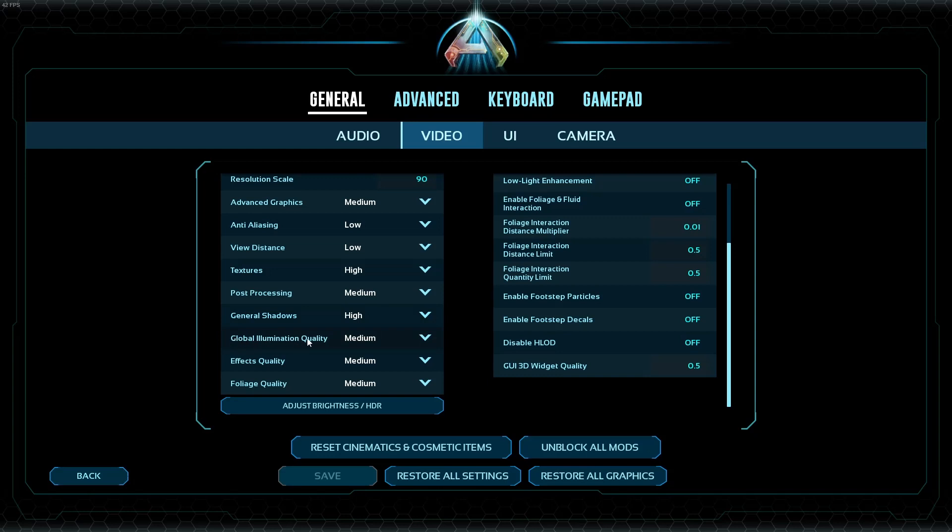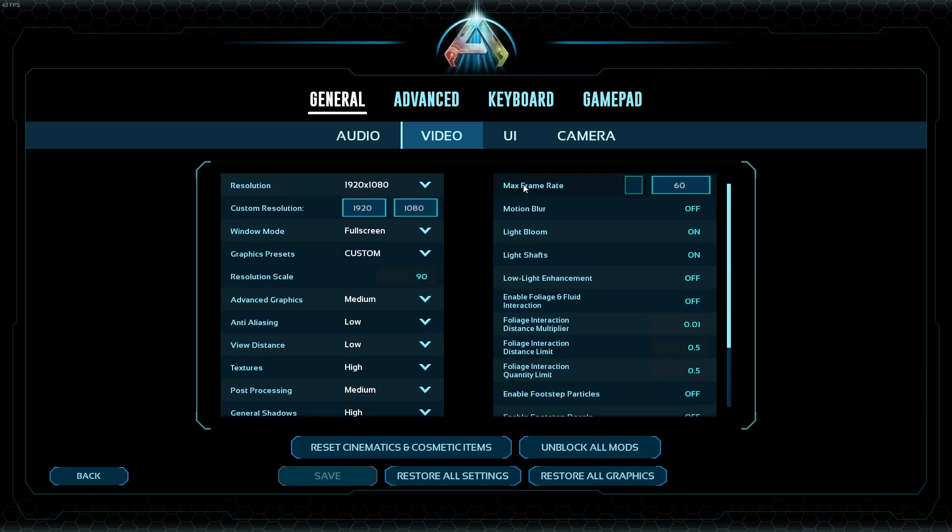Global illumination quality on medium, effects quality on medium, foliage quality on medium. Max frame rate I keep unticked, keep it at 60, motion blur off.